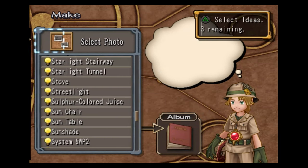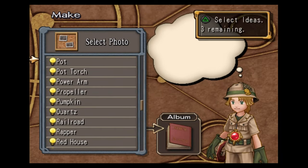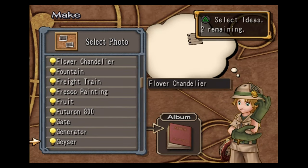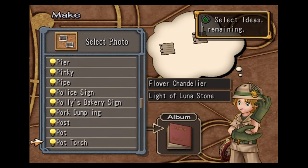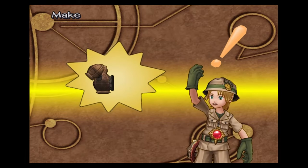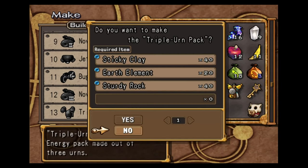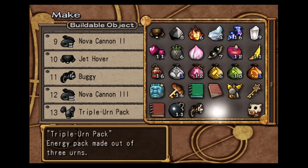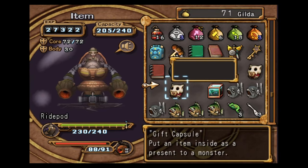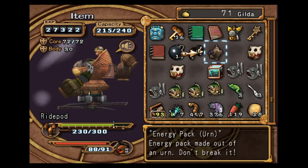We're also going to make another high-end energy pack for Steve. This one should be the strongest in the game. We're going to use Flower Chandelier, Light of the Lunastone, and the Photo of Pot. That gets us the Triple Urn Pack — this is the strongest pack in the game. Nice, 300 HP.